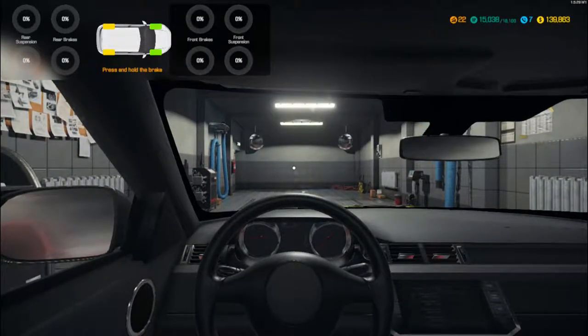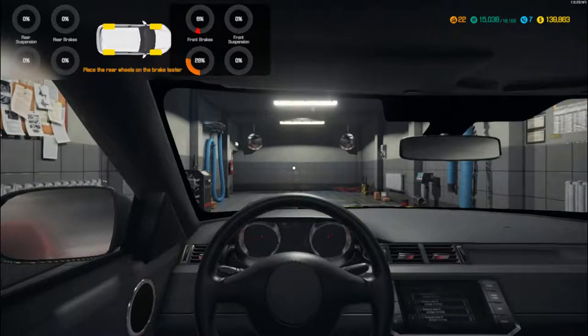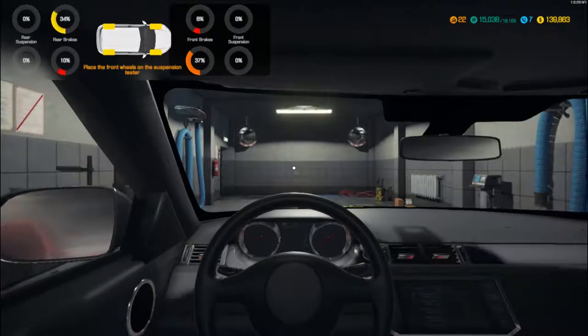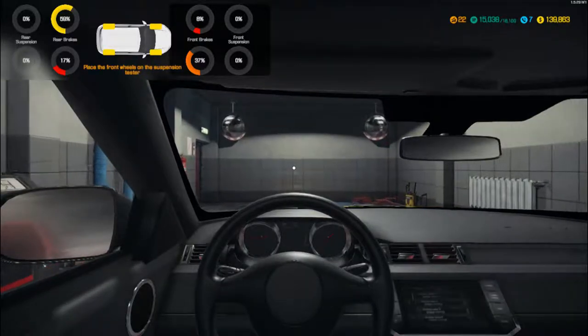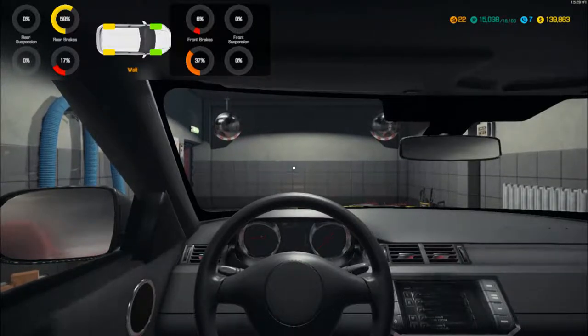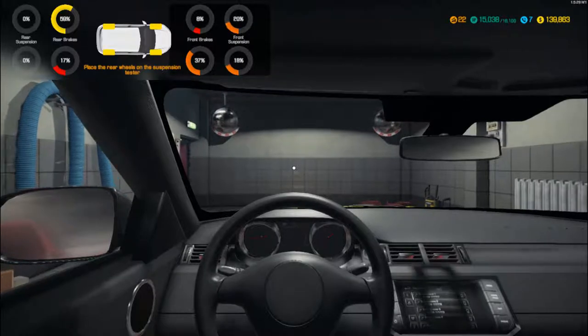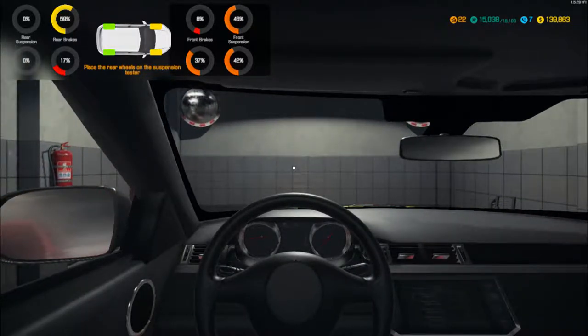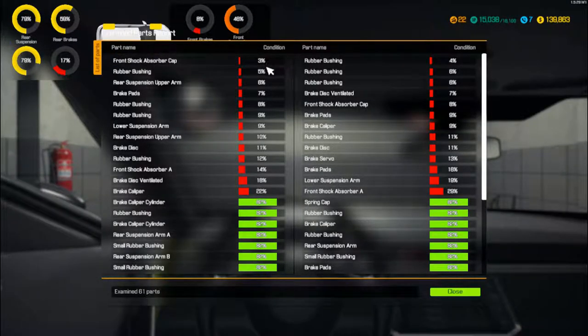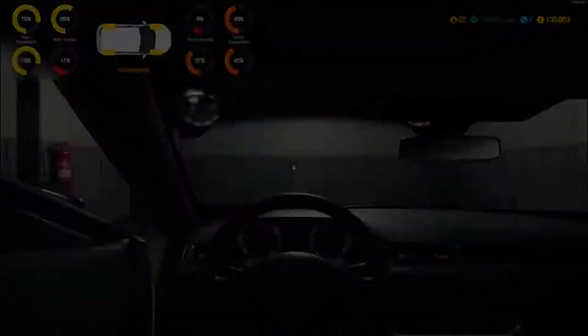Any rubber bushings etc. that need doing - we've definitely got brake issues. The balance of the brakes is wrong as well; it says the brake servo's not putting the fluid through, or the ABS module. That's given us a bit more information: shock absorbers, rubber bushings, brake discs, brake calipers etc. So you get the idea.